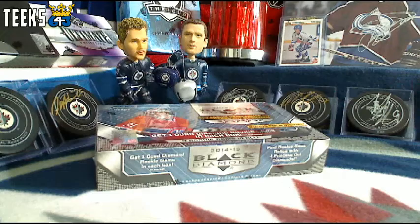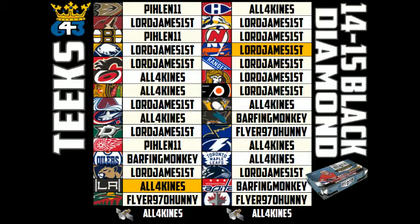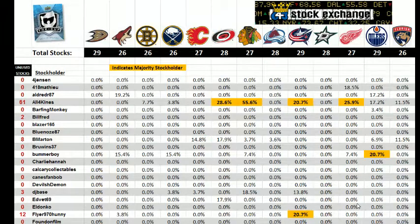Every team that you purchased in this break is going to give you a stock in the Teak 643 Stock Exchange Bonus. Once we have filled up the first bonus box period for this Stock Exchange Bonus, the majority stockholders in each of the NHL teams is going to get that team for free in a tin of 1718 The Cup — a $600 product. Make sure to keep getting your teams to accumulate stocks in the Stock Exchange Bonus.